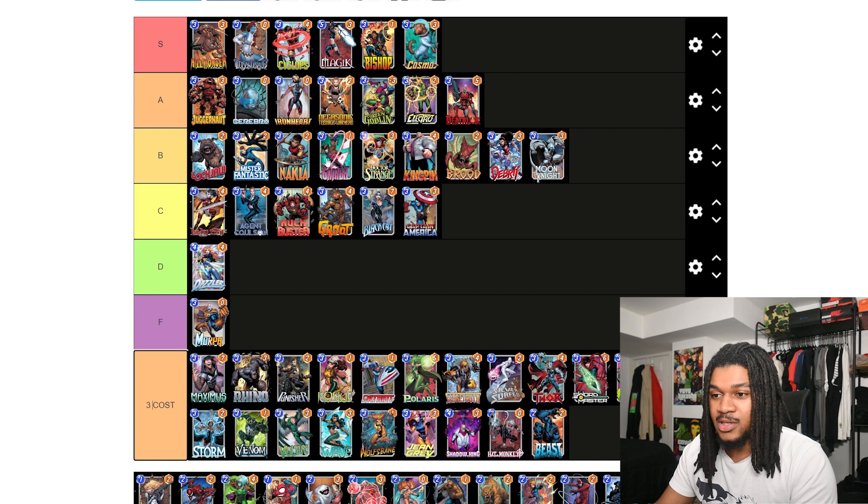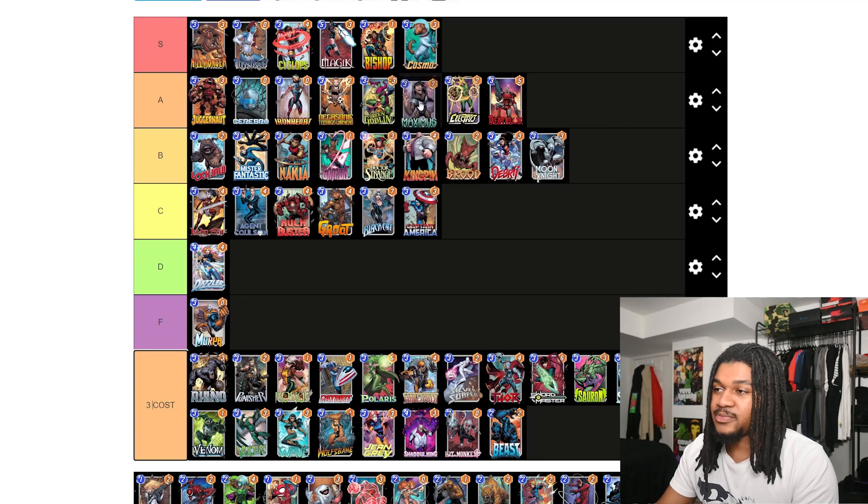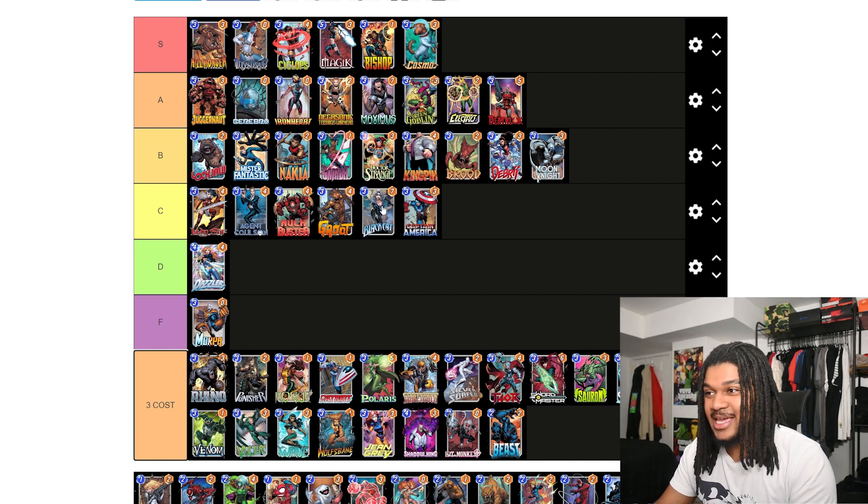Big Maximus — this is a great card. You usually want to use him later because he kind of helps your opponent out, but three-seven with a better drawback than Black Cat if that makes sense. On top of that you can run him with Ronan. Maximus is really solid, I like him right now.